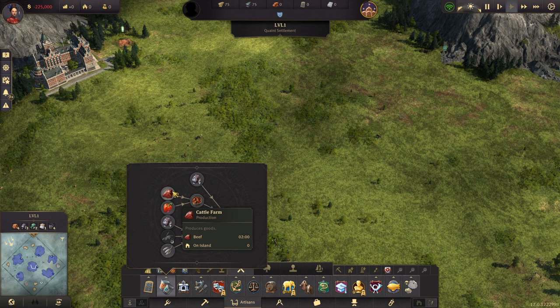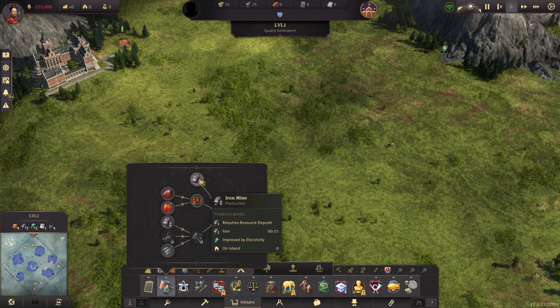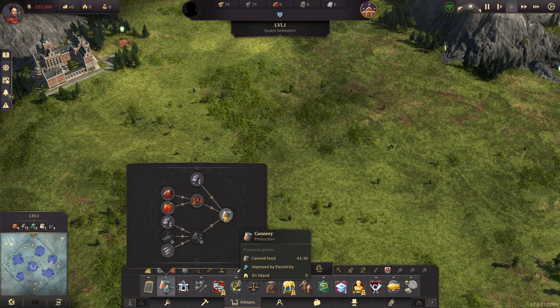You're going to need beef from the cattle farms, you're going to need red peppers from the red pepper farms. Putting that into an artisanal kitchen to make some goulash, and then adding some iron to the goulash to make some canned food in a cannery.